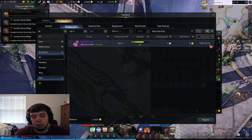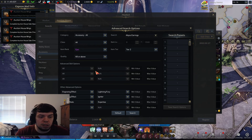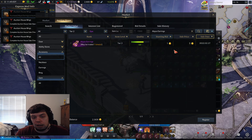When I say similar, I mean items with your direct engravings and stat priority. If you don't know what I mean, go to the Advanced Search tab. If nothing comes up, go to Quality and set it to zero for all qualities. Down where it says Combat Stats, you can set those to all — but I'd leave the engraving effects the same, because engravings are what a lot of people look for when searching for specific items. Then hit Search.